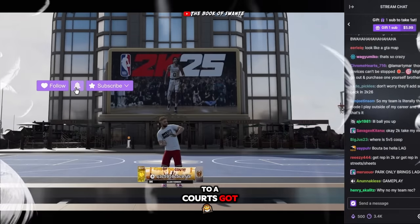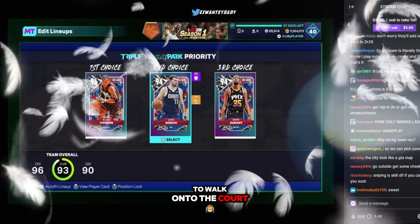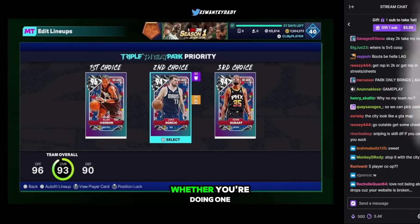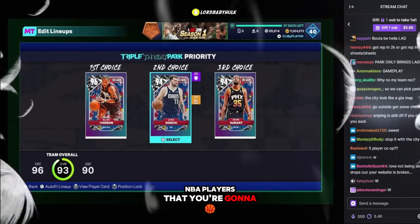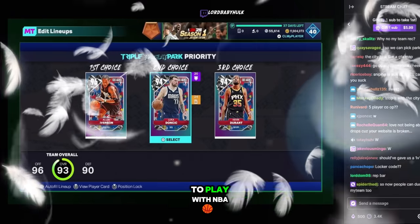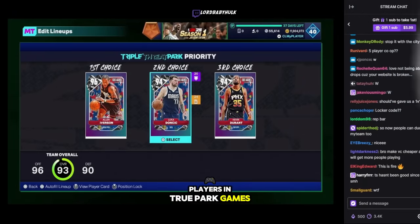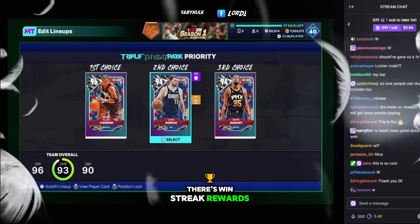Once you walk up to a court's 'got next' spot, your My Player is going to walk onto the court and present your My Team cards — whether you're doing one or three — which then reveal the NBA players you're going to be controlling. People have often asked for a way to play with NBA players in true park games, and now you can. On top of that, in Triple Threat Park there are win streak rewards, challenges, and limited time events.